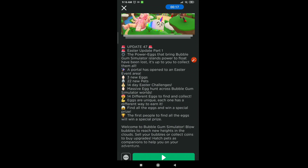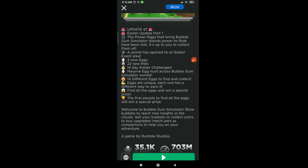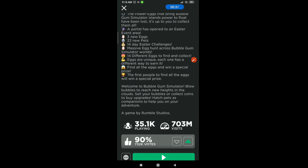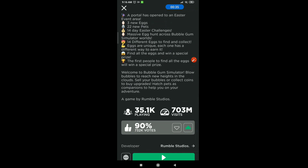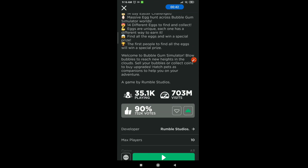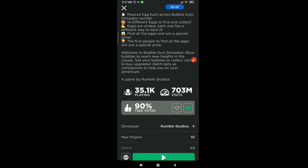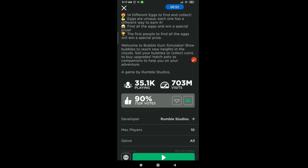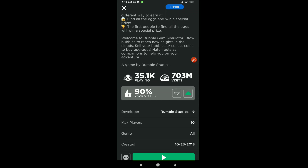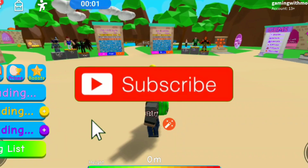I think this will be Part 2 too. The power eggs that bring Bubblegum Simulator power have been lost — it's up to you to collect them. A portal has opened: 3 new eggs, 22 new patches, 14 Easter challenges. It's a massive event with 14 different eggs to find and collect, each one unique with a different way to find. The Easter Overlord is the special prize. The first people to find all the eggs will win a special prize.